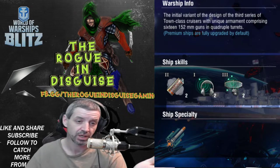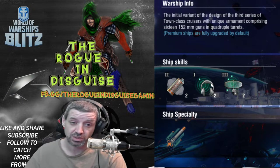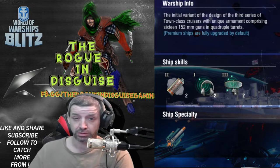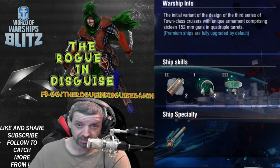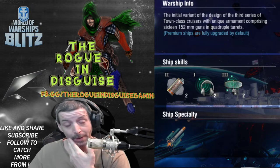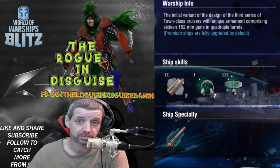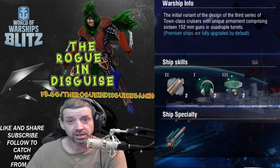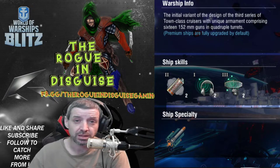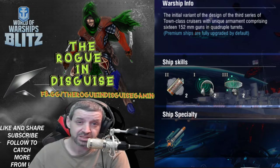The ship does come with some cool extras — you're going to get smoke, hydroacoustic sonar, and two charges of radar, which makes the ship a bit more viable in battle. Other than that it's kind of like a weird Leander class. You can fire those torpedoes singly, but you only have four torpedoes on each side.